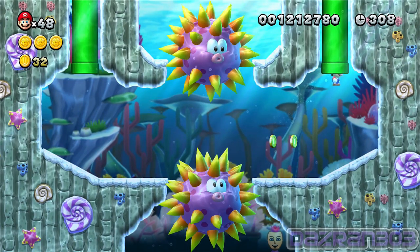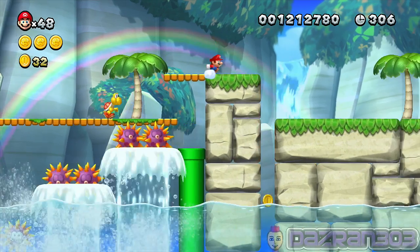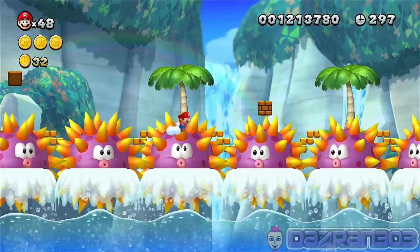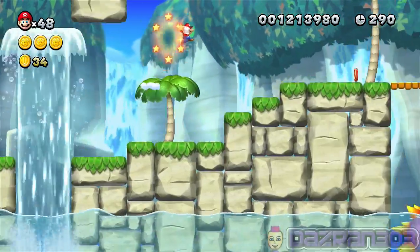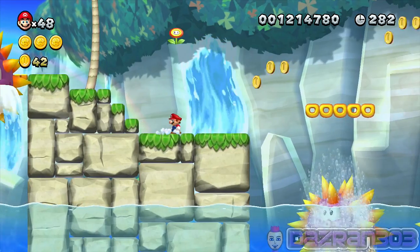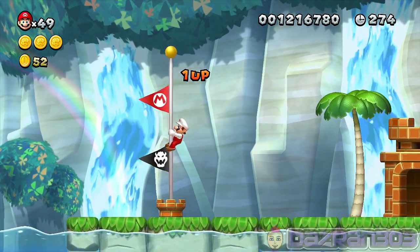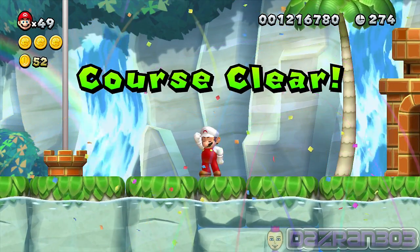We're having an easy run of this world so far. Star coin number three - let's get out of here. Let's be a small bit patient because I don't want to die and have to do all this again. Let's get all the red coins for a free power up - and a triple jump to finish the level! Mario time!